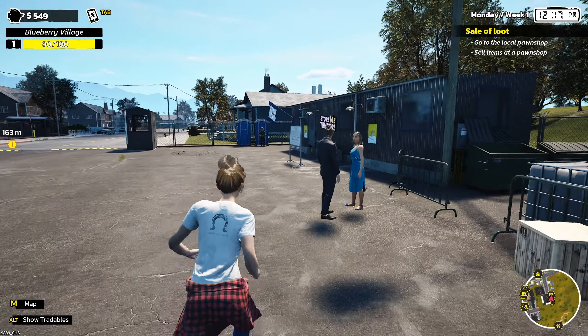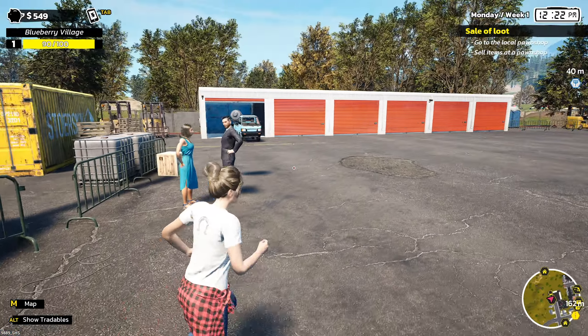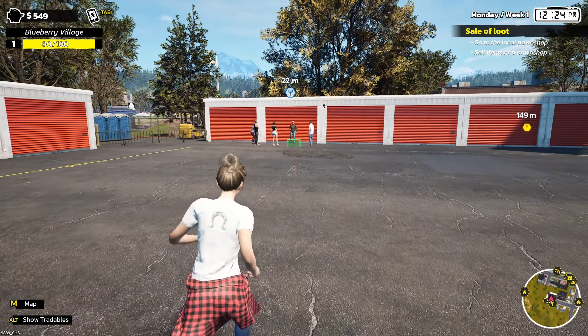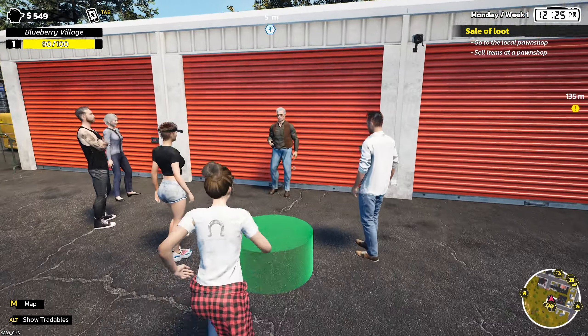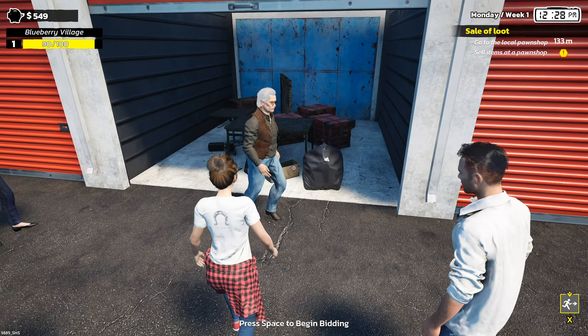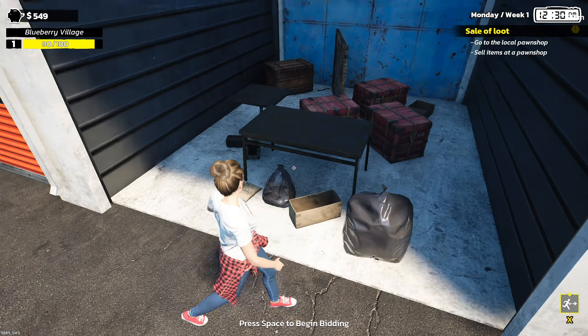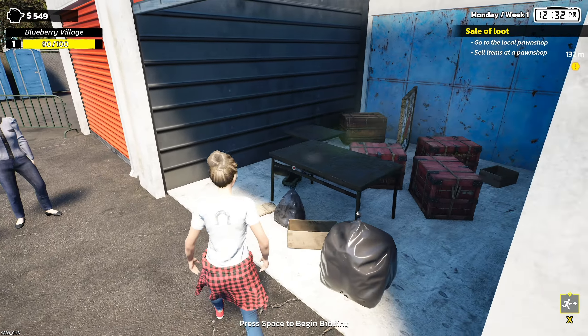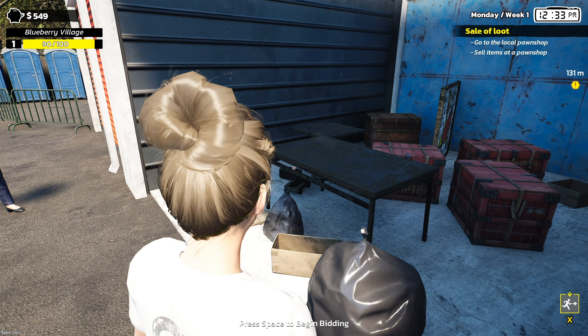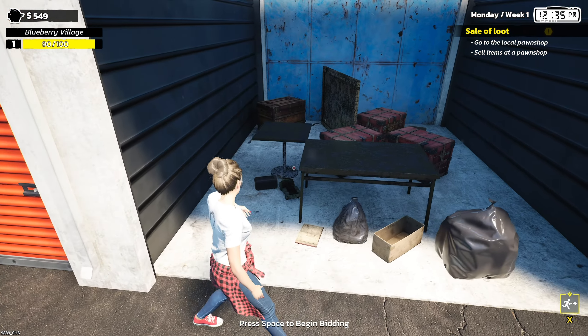Let's get signed up for this next auction. We're already almost level two with Blueberry Village — that's nice. Bidding starts at 150. I don't know if these red things are going to be trash, because the red thing in that last locker was apparently just trash and I don't know why sometimes that's the case.